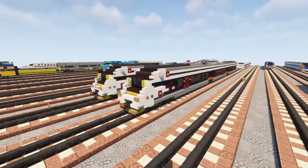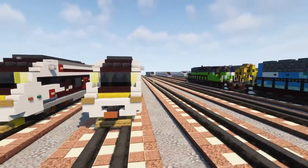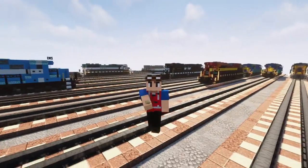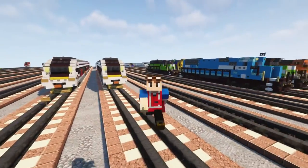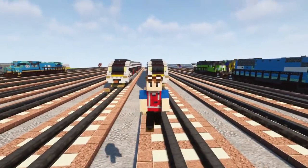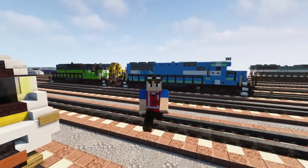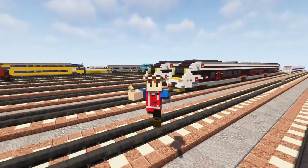Once you've built both sides it should look like this — and that's pretty much it on how to build the HZ series 7023 DMU in Minecraft. I hope you enjoyed the design, and thanks to the train driver from Croatia for commissioning this build. If you're interested in doing commissions, check the link in the description. If you enjoyed the video hit the like button, subscribe if you haven't already — see you guys in the next one, bye!